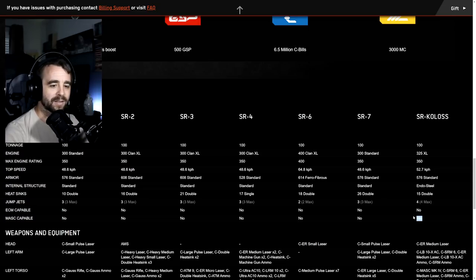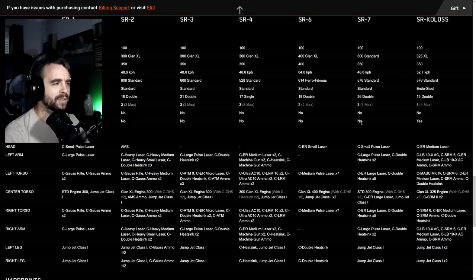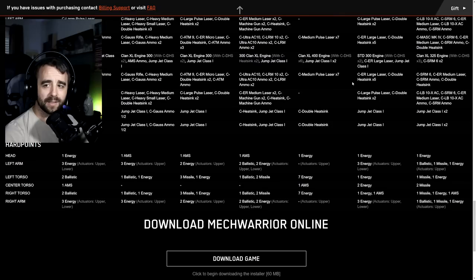I'm not going to go through all the stock loadouts since you can check Sarna yourself. Most of you are going to be customizing your mechs anyway - going Endo and dropping the Ferro first since you get more weight savings per slot with Endo. It only takes seven critical slots for clan structure and armor. What we are going to look at are the hard points, since that's really what distinguishes these variants from each other.